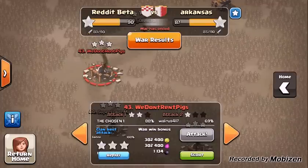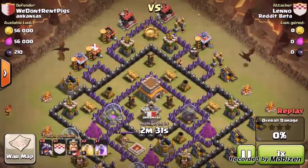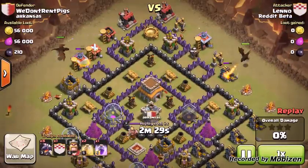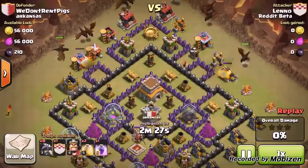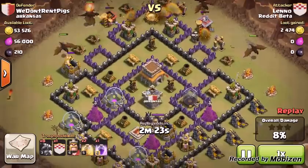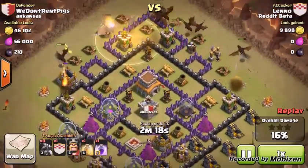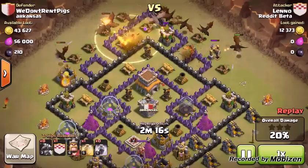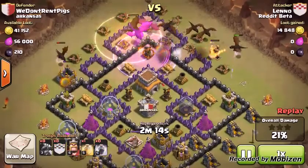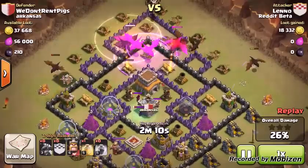I'll show you a replay of Leno — it's gonna funnel the dragons correctly. I just want you to pay attention to the two dragons that he drops right away: the one on the left kills the barracks, and the one on the right kills the gold mine. Just look at those two dragons — this is how funneling works. They're gonna kill all the buildings on the side so the main force of dragons has nowhere to go but into the core of the base.